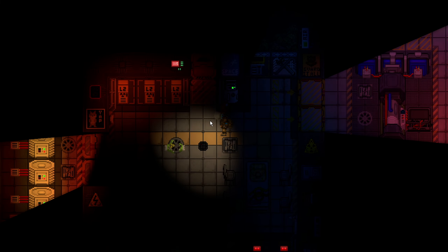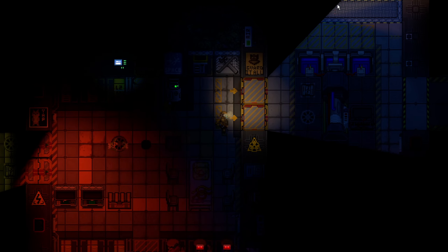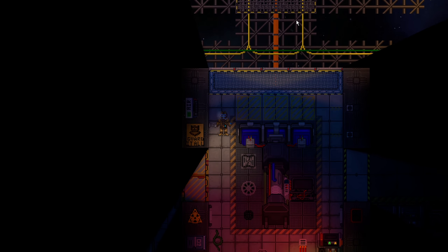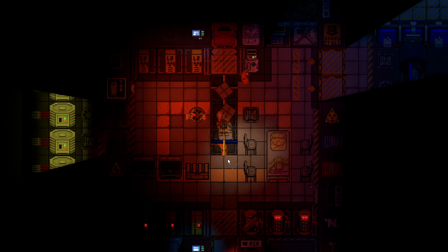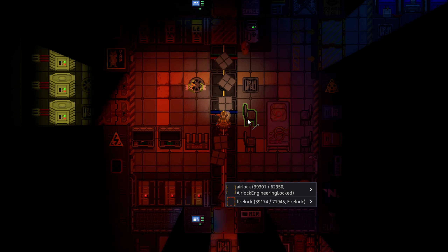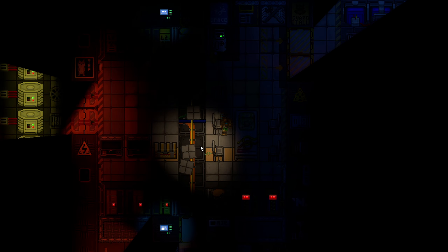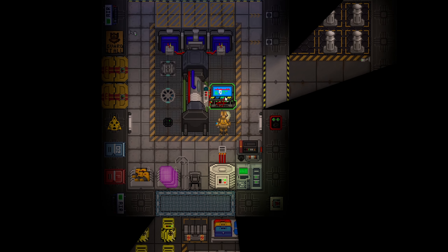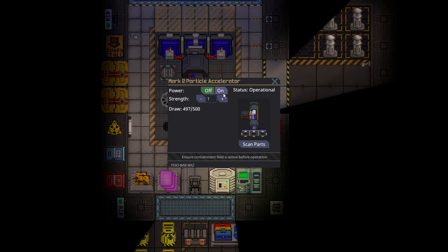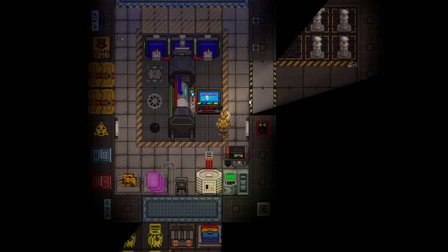We need to do a tiny bit of additional work. The APC here only powers outside, so we need to crowbar up a few tiles to connect this APC to the rest of engineering. Grab the low-voltage cables already provided, connect to the main APC, and turn it on. It takes just a second or two to get enough draw, but this allows you to power engineering just long enough to get the Singularity shooting.